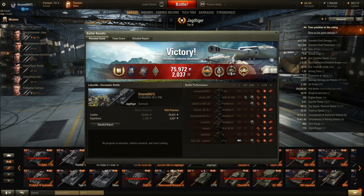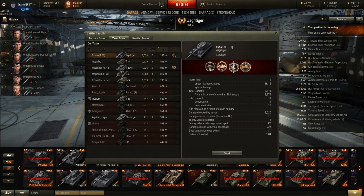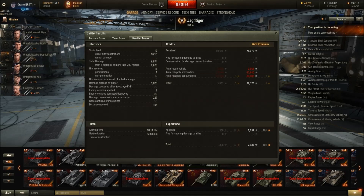We got the Ace Tanker, Steel Wall — something that doesn't happen often with this tank — Top Gun, High Caliber, and some other medal I think is Spartan or Lucky. Final stats: 6574 damage, 6 kills, 1358 base XP. We didn't get much assisted damage — only 227 — because everyone was shooting face to face. We made 29k credit profit because we don't need to shoot gold with this tank — it has really good penetration. We only lost credits on ammunition and chocolate.